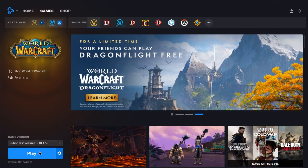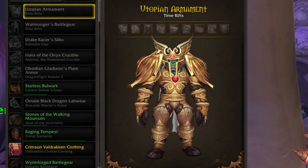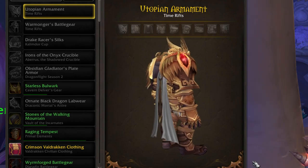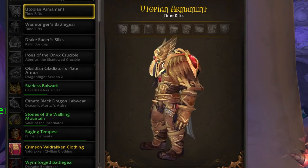I've been away for two weeks on vacation, only to return and notice that the 10.1.5 PTR is live right now, and a ton of news has been released around it. Time Rifts are a new event that are coming, which seems like a fun thing. With them comes another set of catch-up gear, and today we'll be covering all of the new armor sets and what they look like. There's also a new Dragon Riding gear set we'll take a quick look at too.